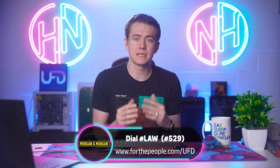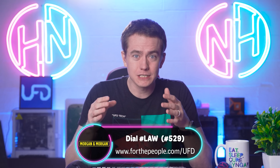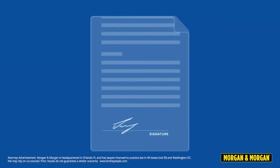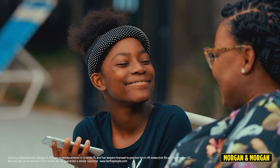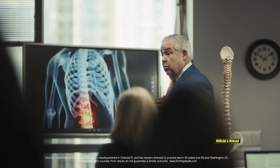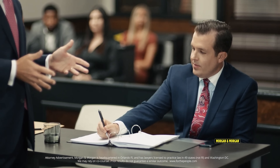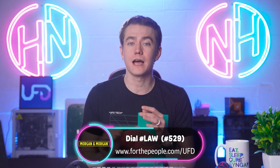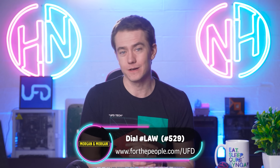Today's video is sponsored by Morgan & Morgan. I fortunately have never been in a serious car accident myself, but I know friends and family members who have. They've modernized the injury law process so you can submit a claim and have it reviewed by a lawyer without ever leaving the couch. You can sign documents, upload pictures, share medical records and doctor bills all from your phone, and even text your attorney without going into an office. More than 3 million people have trusted Morgan & Morgan. You can submit a claim in eight clicks or less at forthepeople.com/UFD or dial pound law — that's pound 529 from your cell.